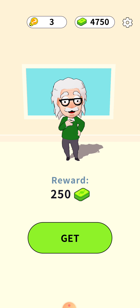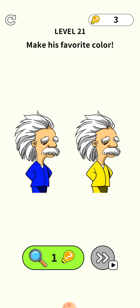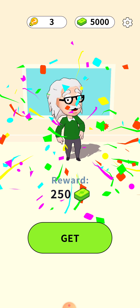Next level: we need to come back to Earth. Just tilt your phone upside down — the upper part of your phone should be facing downwards and the lower part facing upwards — and the level will be cleared.